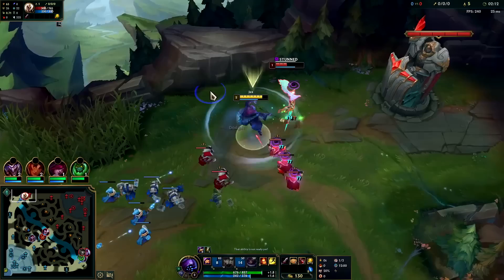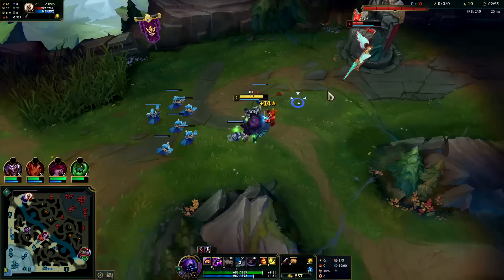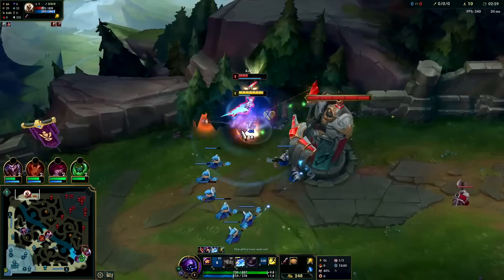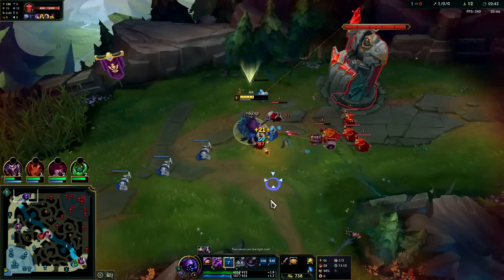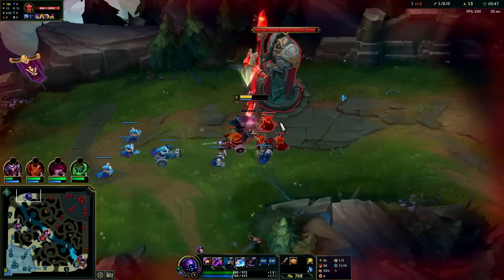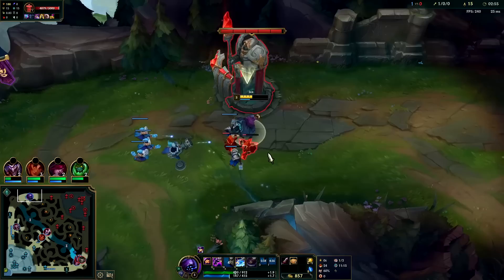Auto, E, auto — another green trade. We can dive her here. I need to dump it without her getting any CS and then walk her down. Use my potion. Auto, auto, auto, and we'll flash out — if we didn't flash we might end up dying. Auto, W reset, with Triumph maybe we live. The reason we were able to kill her is we had passive at full stack for attack speed, and we didn't waste our dash — we just walked at her and stayed calm.